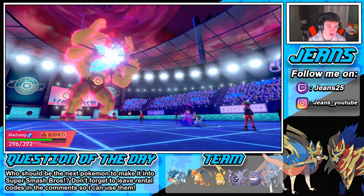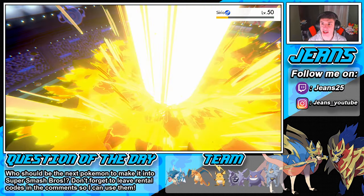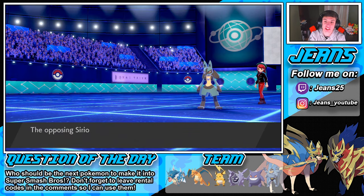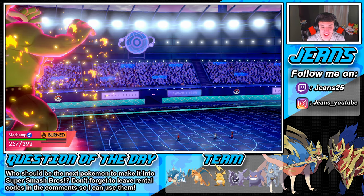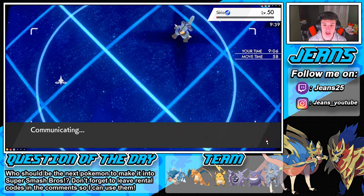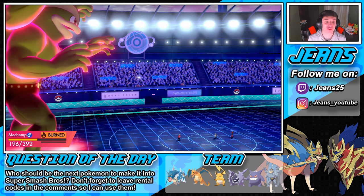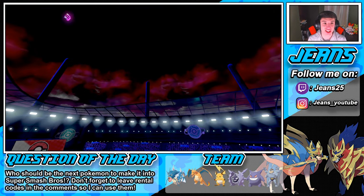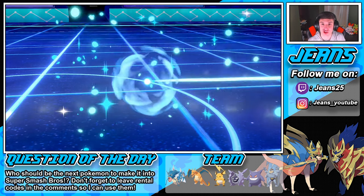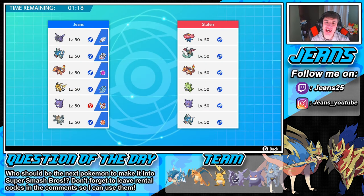Lucario goes for Dragon Pulse — we eat it up no problem. This should be game. Unless it's Focus Sash — and it is Focus Sash! Guts does some absolute work. He pops off his Focus Sash and probably considers Dynamaxing, but seems like he just knows the game's over. We eat another shot, Max Knuckle does work, and he goes into Dragon Pulse again. We finish it off — dominate right off the rip! We didn't even get to show Cloyster off, and he can totally sweep with Skill Link Rock Blast and Icicle Spear.